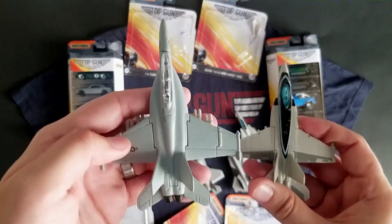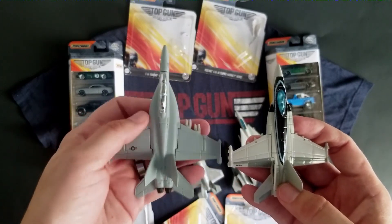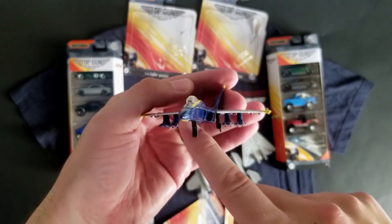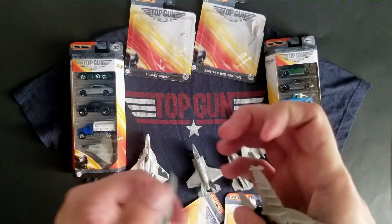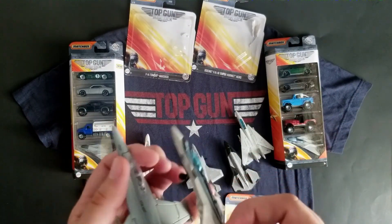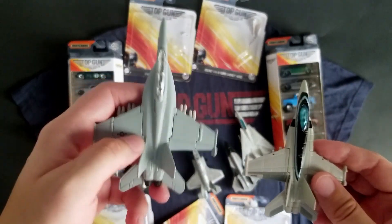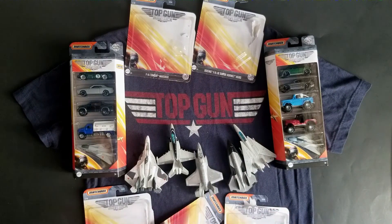Here is an F-18 from Maisto. The Maisto F-18 is much larger — this is actually a Super Hornet, and you can tell based on these square intakes. I have one of the Blue Angels from Maisto that is one of the regular F-18s, and you can see those are circular on the intakes — these are square. Maverick is clearly flying a Super Hornet as well because he has the squares. I live very close to Naval Air Station Oceana, so I'm able to see these F-18s flying around all the time. Near the Lynn Haven Mall, that's where their flight path is, and it is so fun to park in that parking lot and watch the jets.